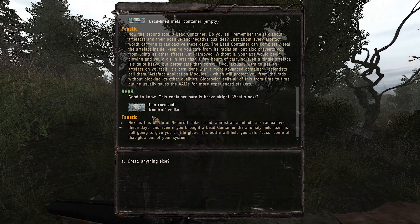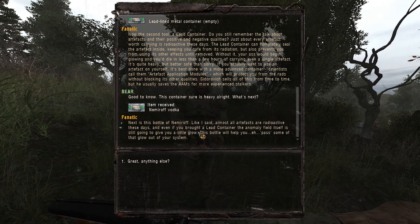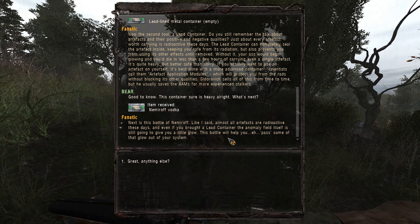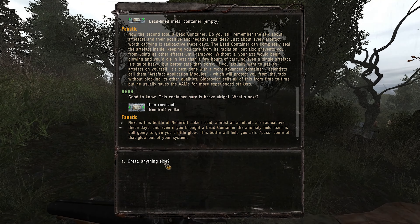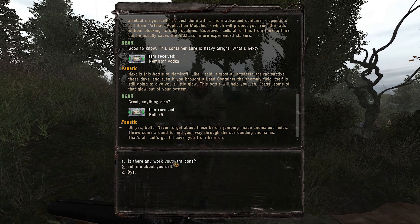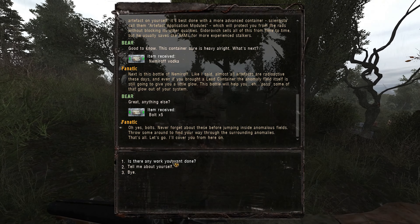He's given us a box. Next is a bottle of Nyrma. All artifacts are radioactive these days, and even if you bought a lead container, the anomaly field itself is still going to give you a little glow. This bottle will help you pass some of that glow out of your system. Anything else? Oh yes, bolts. Never forget about these before jumping inside the anomaly fields. Throw some around to find your way through the surrounding anomalies — but that's all. Let's go, I'll cover you from here.